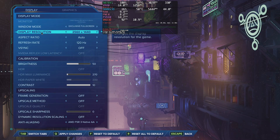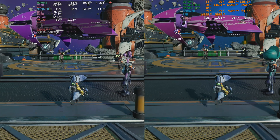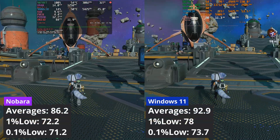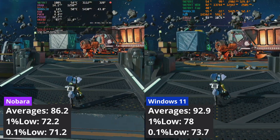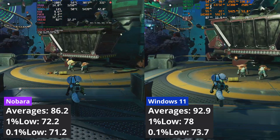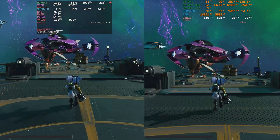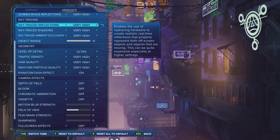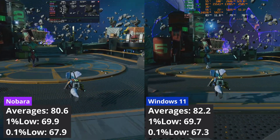I tested Ratchet & Clank only with ray tracing enabled. At 1440p using the settings shown on screen, Windows has the lead but Nobara is not far behind — the performance delta stands at around 7% in favour of Windows. When I increase the resolution to 4K using these settings, the gap is reduced, but Windows still has the lead delivering around 2% more performance on average.